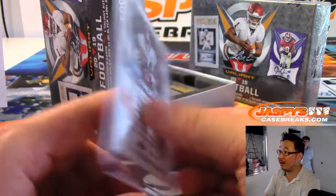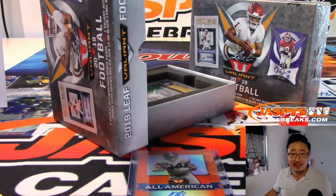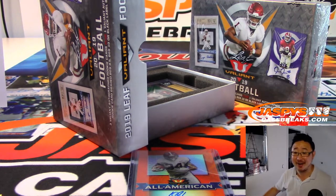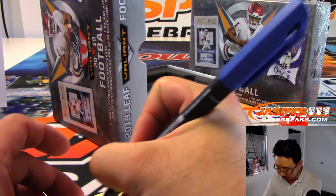Next up is Damian Harris, All American autograph, 34 out of 50. Damian Harris sounds like a Dolphin to me — no, he is a running back for the Patriots. I got the division right — AFC East. Chris Maxwell with that one.